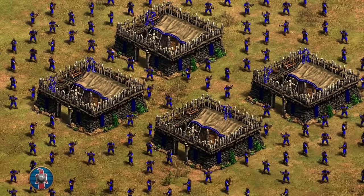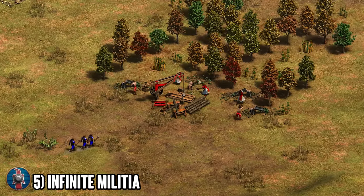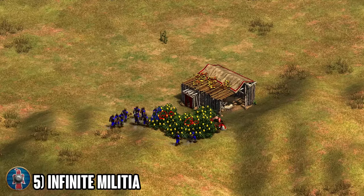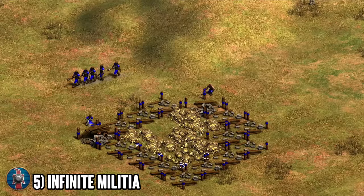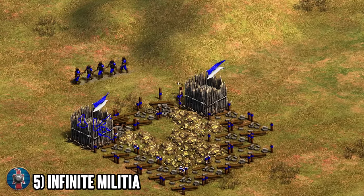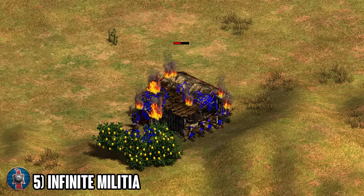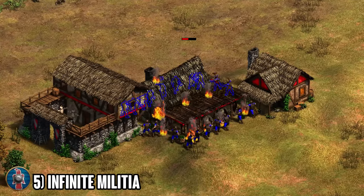Number five: the Goth infinite militia rush. We all know it's possible to go for a few militias in the dark age, and of course with Goths you do get that small discount as well. But to surprise our opponent, what we can go for is a ton of militias in dark age — one barracks, then two barracks, even up to three barracks, sending villagers forward, walling in the resources, and massing 20 to 30 militia at that Goth discount, taking out their mill, their houses, their lumber camps, and harassing their villagers.